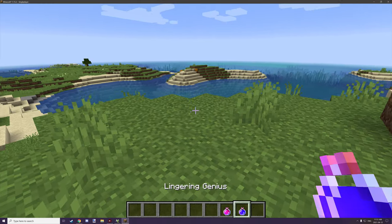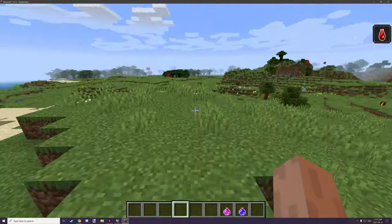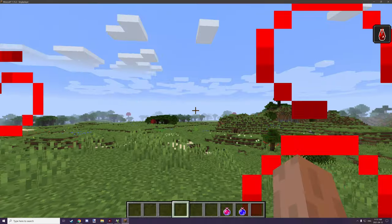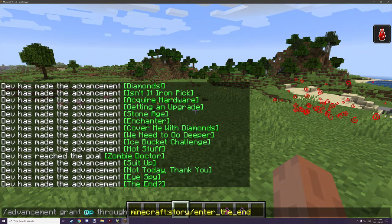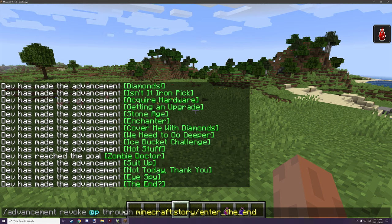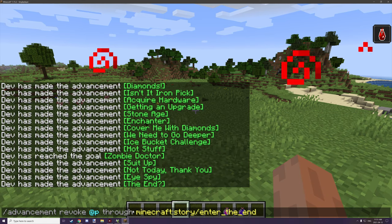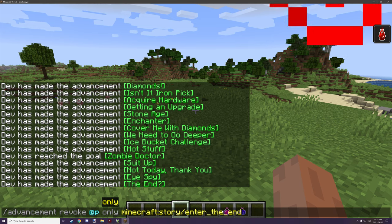To remove advancements, you can throw down the mind wipe potion and walk through it, and it will automatically revoke all the advancements unlocked under the story line. That's basically the opposite of the grant command — instead of granting, you revoke the advancement for that particular player. You can also do singular unlocks or revokes by using 'only' followed by the advancement name.